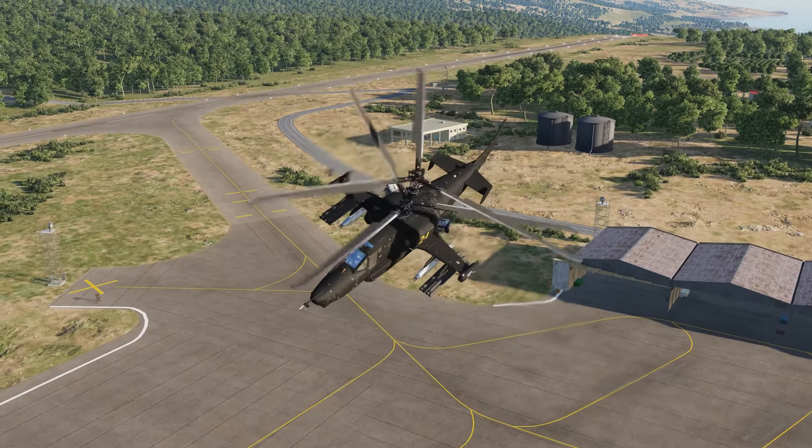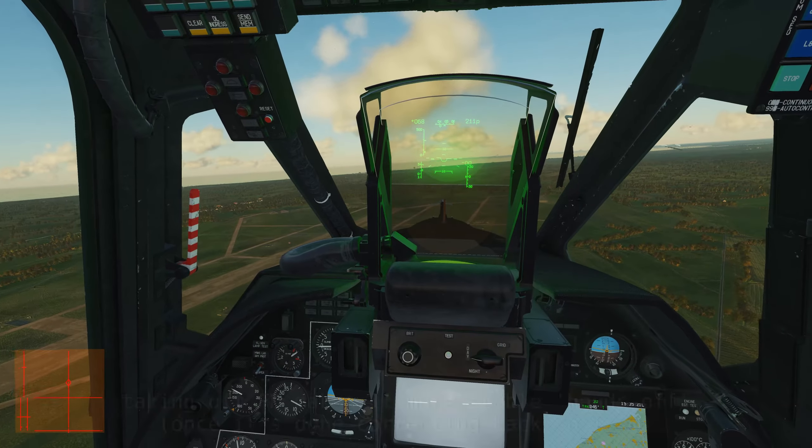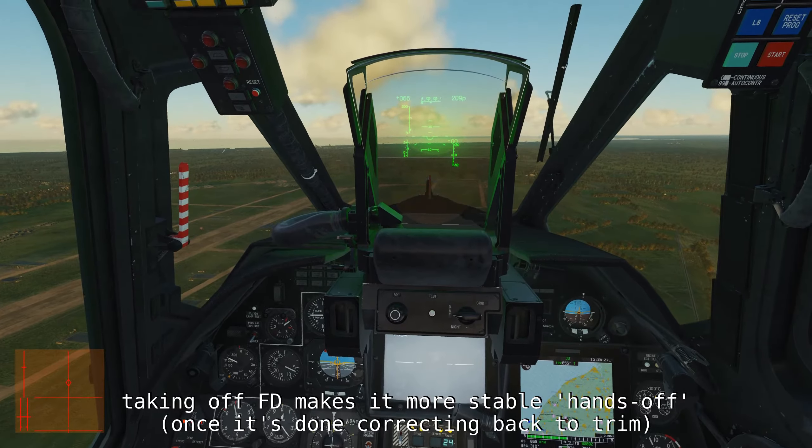I tend not to use flight director primarily because it's less stable once I've completed my maneuver and take my hand off the stick, it's a little harder to hover, and it doesn't keep altitude hold as strictly. Unlike holding trim, if you have radar altitude set, flight director switches you back to barometric while it's on. Flight director nullifies some autopilot modes. I do use flight director if I'm constantly moving the cyclic over a short period — maybe dodging through small canyons, doing acrobatics, or loosely milling around the area without a set direction.